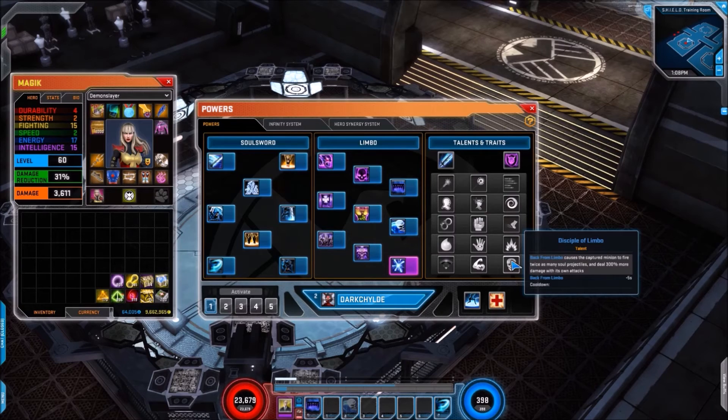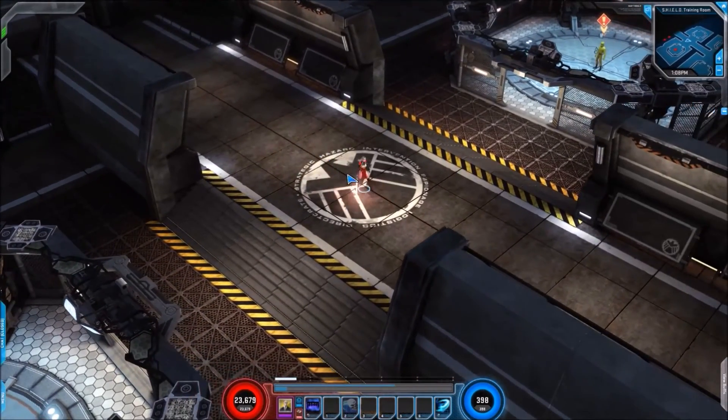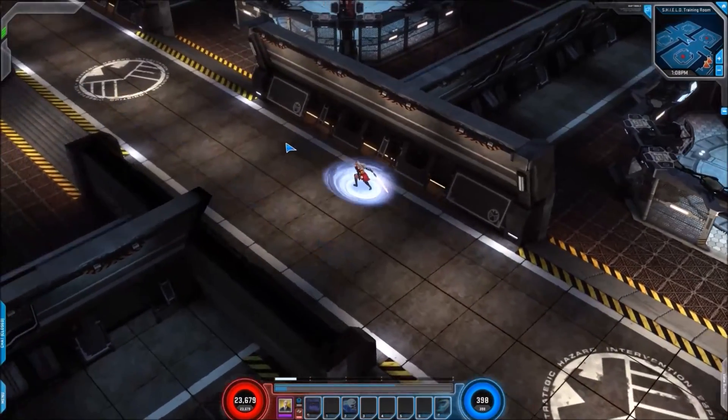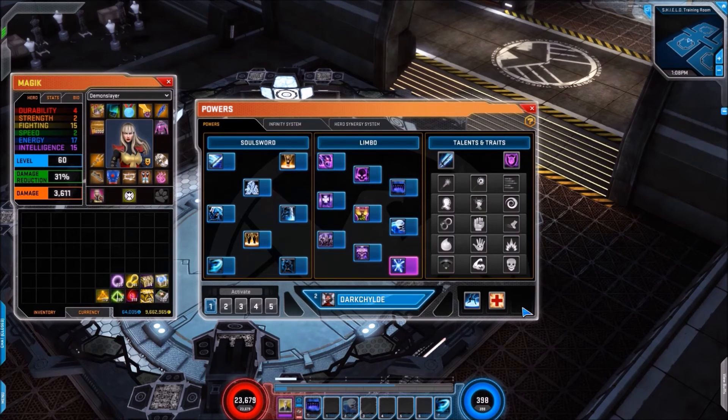Finally, Disciple of Limbo — Back from Limbo causes a captured minion to fire twice as many soul projectiles and deal 300% more damage with its own attacks, with the cooldown reduced by five seconds. The levitate and disk animation looks very nice — 1000 travel speed was a bit too much, 800 seems spot on, making Magic highly mobile. She is simple enough. I'm not blown away the way I have been with some characters like Loki, so fingers crossed they can do a bit of iterating on her and get more variety into her skills. Despite my reservations, I hope this video was useful for anyone without test center access.